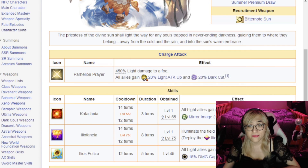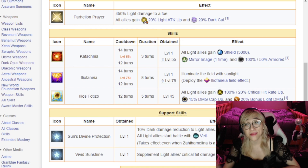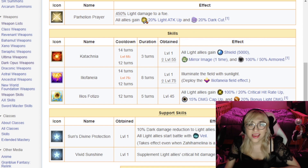Her first skill is Katakia — which is Greek, by the way, and I believe translates to Haze. It has a 12-turn cooldown and a 3-turn duration, which is a very long cooldown. She's not really meant for a very long fight — probably max a 5-turn fight. It gives all allies a 5,000-point shield, mirror image, and a 100% 50% armored effect. Definitely not for high difficulty content or very extended fights like full auto.